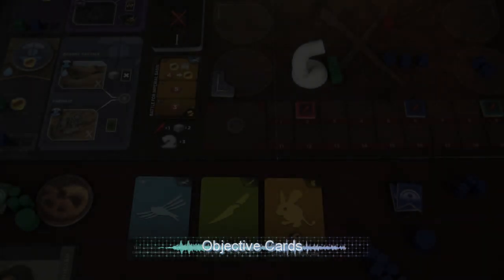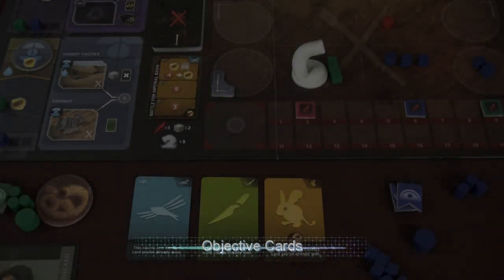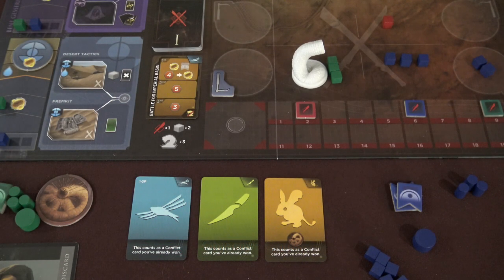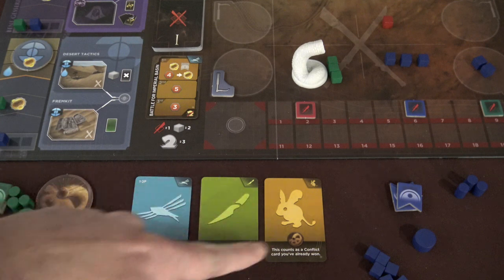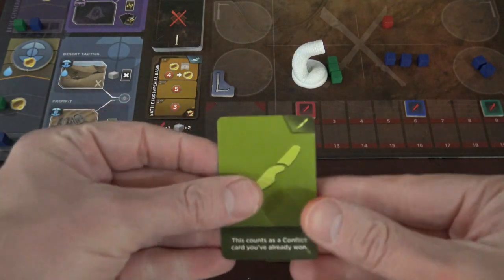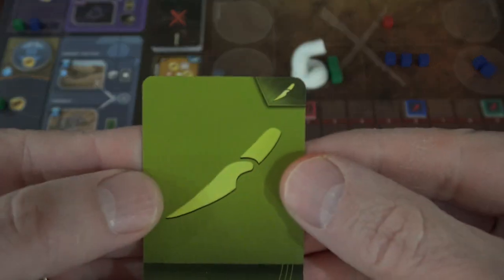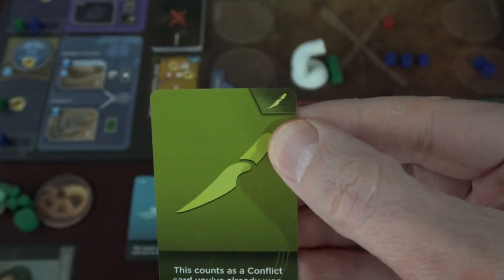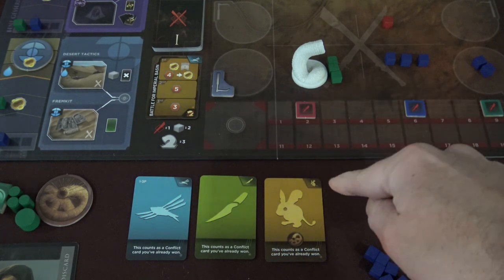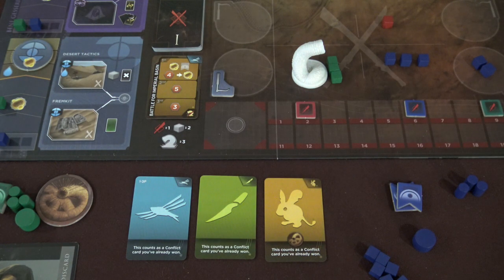To close out the conflict mechanics in the new Dune Imperium Uprising, I'm going to walk you through these objective cards. At the start of the game, randomly, each player is going to receive one of these cards. In the upper right-hand corner, you're going to see icons — a Criss Knife, an Ornithopter, and one of the desert rat-type creatures that lives on the planet Arrakis. This is an interesting way that you can score additional points.